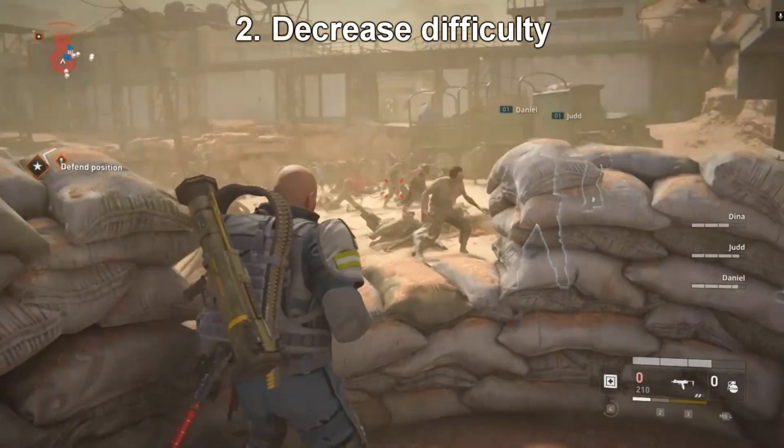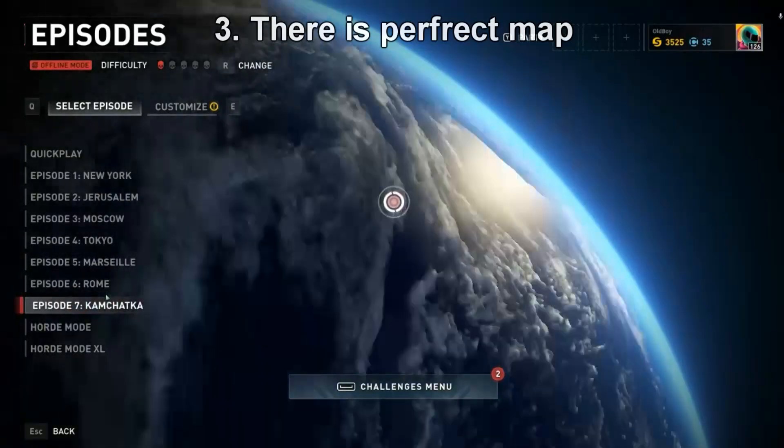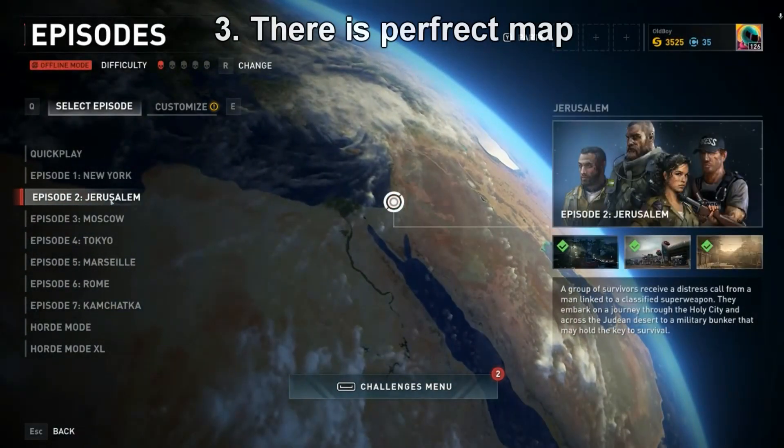Second, you can decrease difficulty. And the main one: find a perfect map, which will be short and with the maximum quantity of swarms.